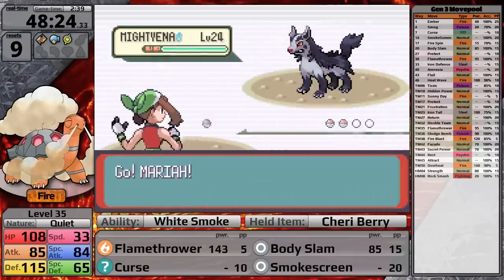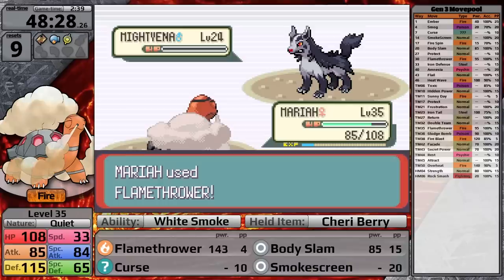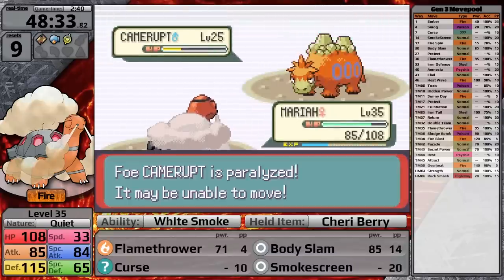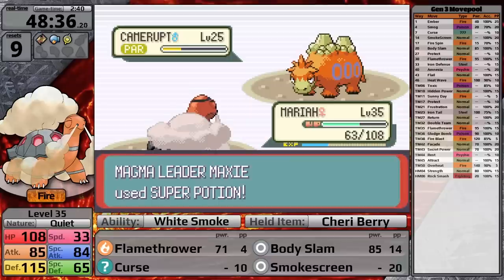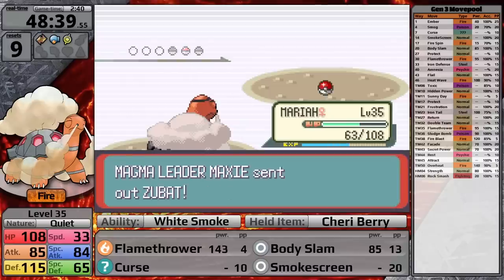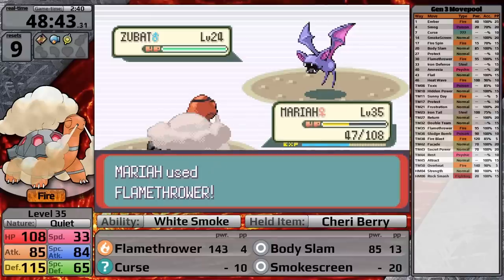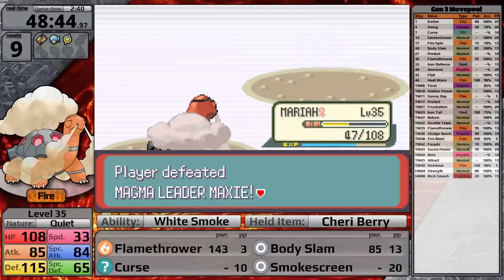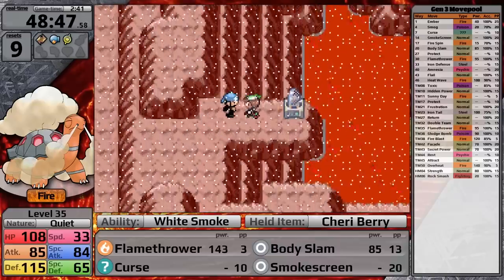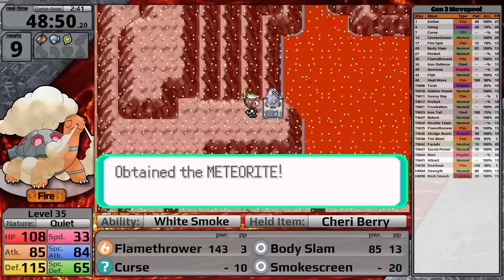Next I have to face Maxie. It's really nice not to be intimidated by the Mightyena — White Smoke blocks Intimidate. I take out Mightyena with a single Flamethrower. Camerupt uses Magnitude which is super effective, but doesn't do very much because of my huge defense stat, and I knock it out with a critical hit Body Slam. Zubat confuses me, I hit myself and it hits Wing Attack, then I snap out of confusion and Flamethrower one-shots it. One common mistake in my Emerald playthroughs is forgetting to pick up the Meteorite after defeating Maxie — but now I'm remembering it every time.